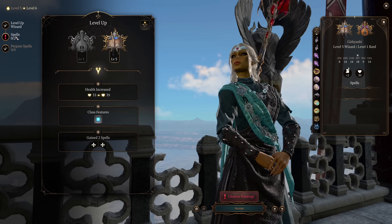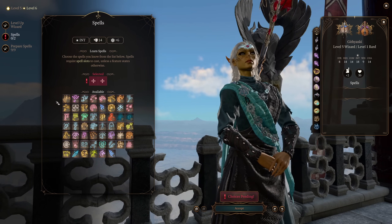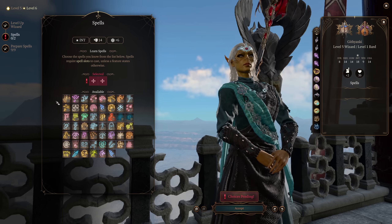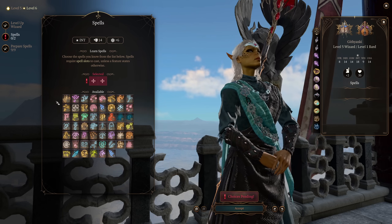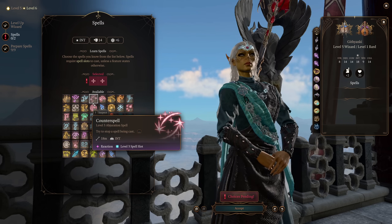At wizard level 5, you're going to gain access to level 3 spells, and there are a couple of spells I'm going to want to grab here. We don't really have enchantment spells though — believe it or not, none of the level 3 options are actually enchantment, which is a bit strange.